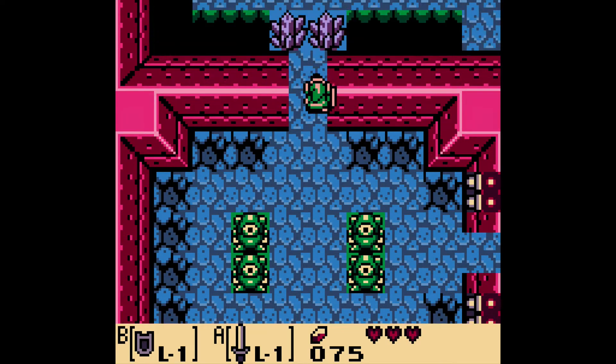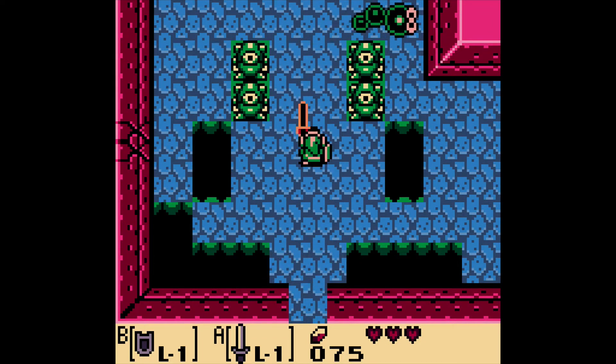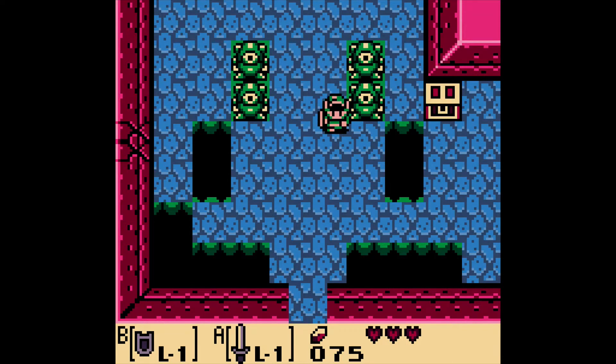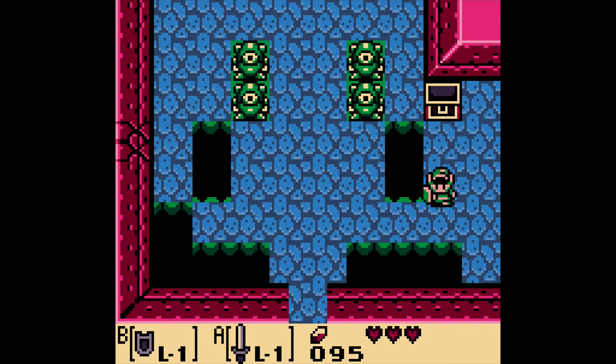And let's go through here. Kind of looks like a Moldorm from Link to the Past — the one you had to defeat on top of Death Mountain. And 20 rupees. Very good.